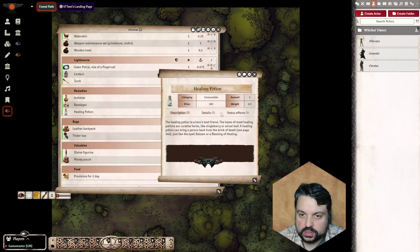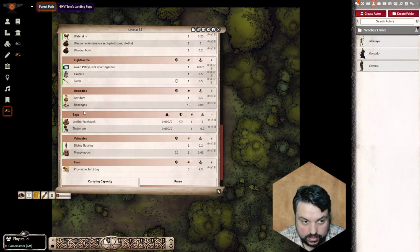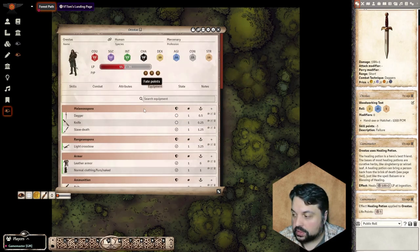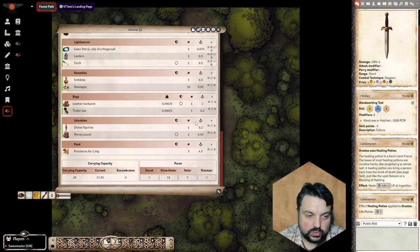To use a consumable, I click the 'consume item' button — the little dice icon above. It will automatically remove the healing potion from the inventory after use, roll the healing dice for the item, and we can see he gained five life points, which are automatically added to his life points.